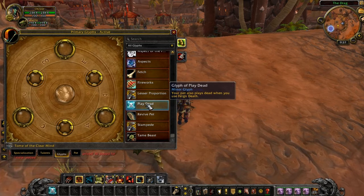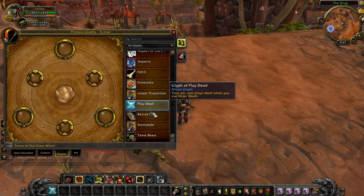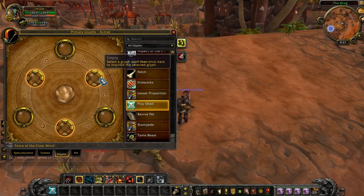We're actually going to take a look at the Glyph of Play Dead. It's a minor glyph, and this glyph actually makes your pet feign death with you when you feign death. That's pretty cool actually. Let's take a look at it.